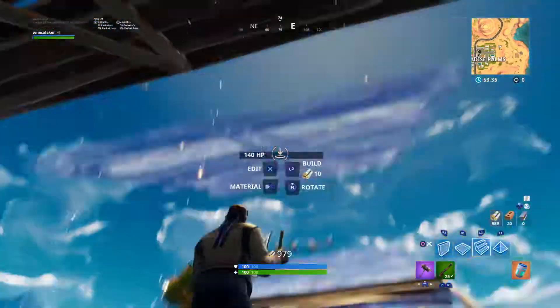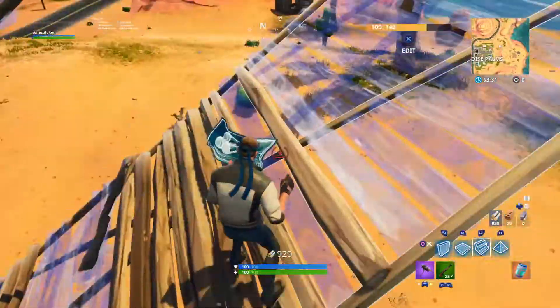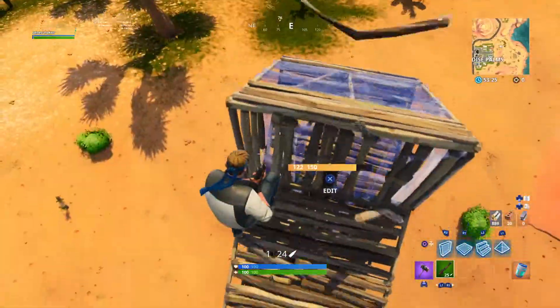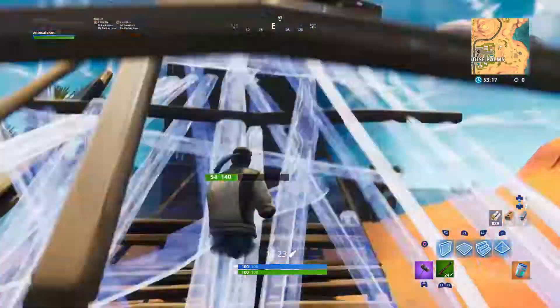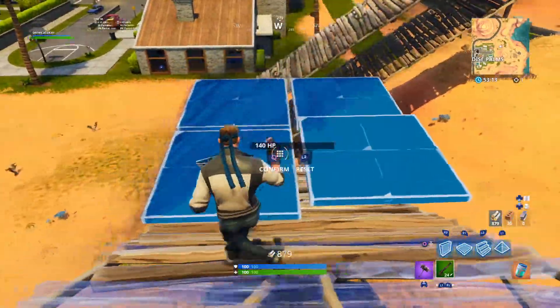If you miss it, just miss it and put it under, maybe. It'll still go up like that and get the advantage on him. Even if you miss the pyramid, you can make a little pyramid edit or something.